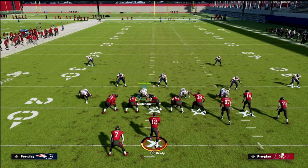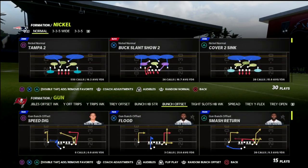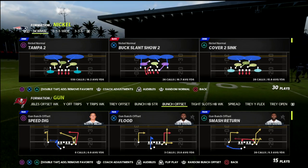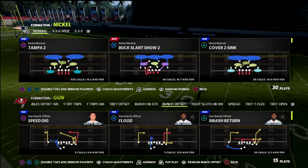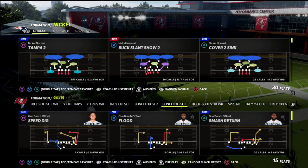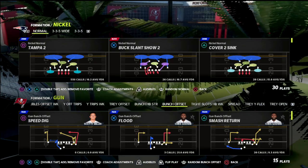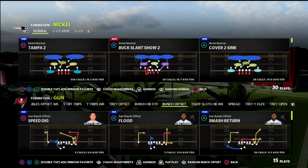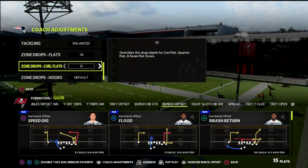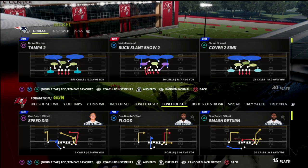I wanted to take this concept a step further with something not a lot of people know. The best way to beat cover two in this game is with a skinny post — that's really the best way to beat any coverage. So where this defense comes in is how we can use a zone drop-based defense. I'm actually going to put my flats on 30, my curl-flats on 10, and my hooks on five, and come out in the cover six.